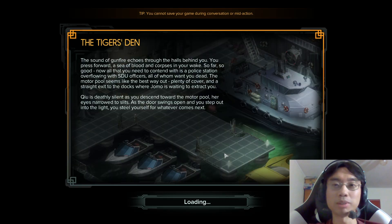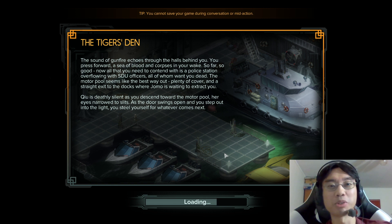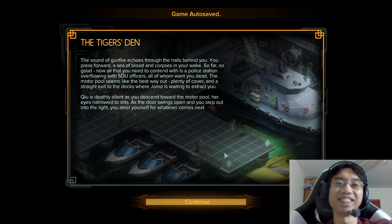We shouldn't have to fight again — how many 20-person fights do we have to do? The tiger's den: the sound of gunfire echoes through the halls behind you. You press forward through a sea of blood and corpses. Now all you need to contend with is a police station overflowing with SDU officers, all of whom want you dead. The motor pool seems like the best way out — plenty of cover and a straight exit to the docks where Jomo is waiting to extract you.